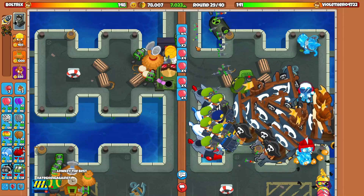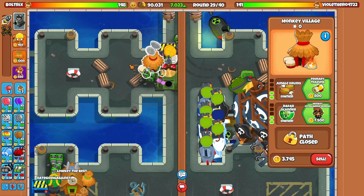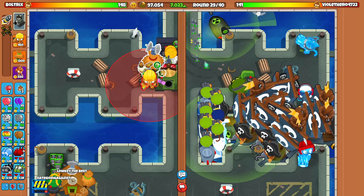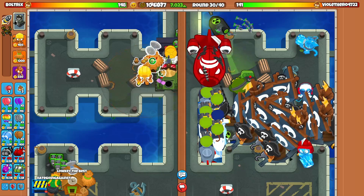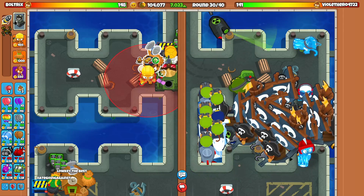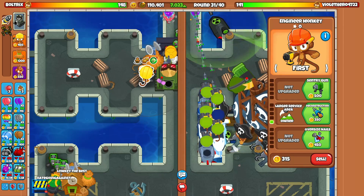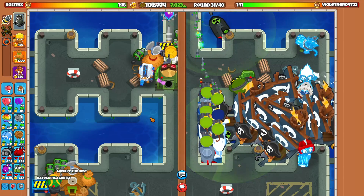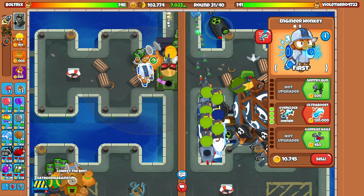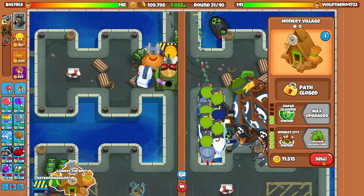It's now round 29 and we have 7000 eco — let's just stop here. Our eco is at a pretty decent amount. We need to go for the ultra boost, so we'll have it within range of the village. That was a solid defend — we had the triple XL trap. Let's go for the ultra boost right now. We can also overclock this — it doesn't really matter — but there we go.